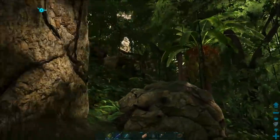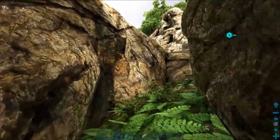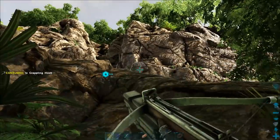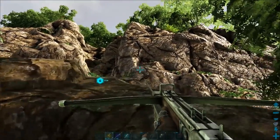Some good equipment to bring when you're taming one of these is a crossbow and grappling hooks, as there are loads of big rocks and cliffs everywhere and you'll need them to get over them. Give the tame enough space to be alone and depending on the distance you are to it, you should be able to get a few feeds in.